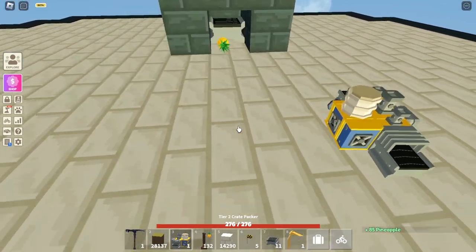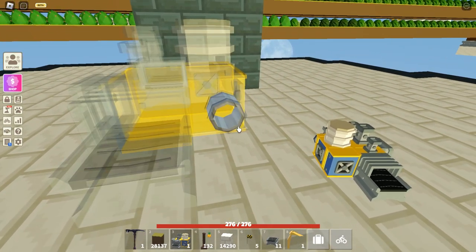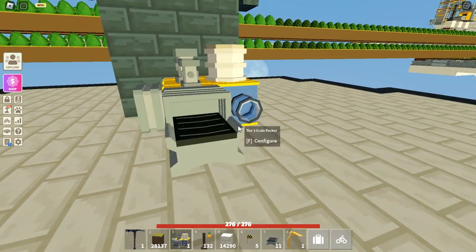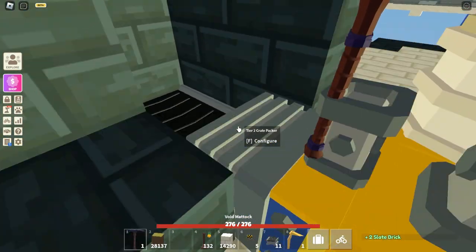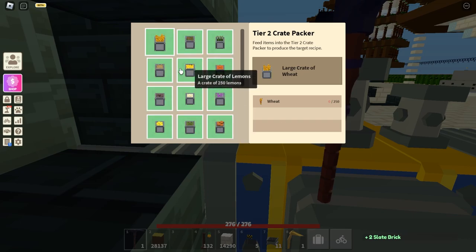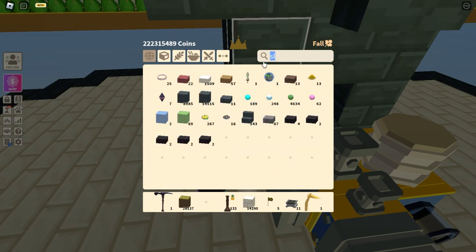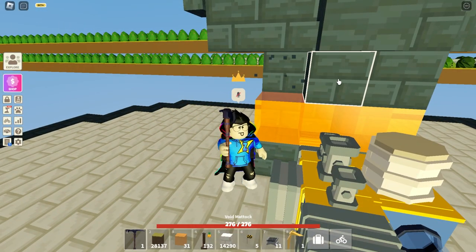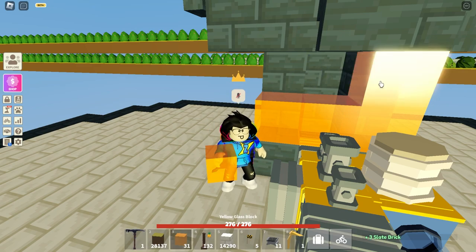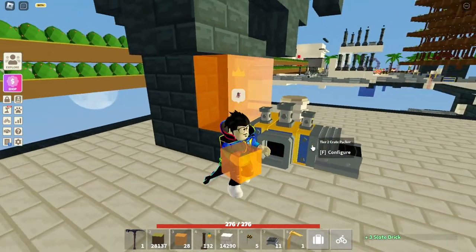I'm down here and you can see I got a few pineapples. Let me place a crate packer here and select the pineapples. I'll put some glass here so I can see them dropping — it just looks good. And done! I can see all the pineapples converting into crates.